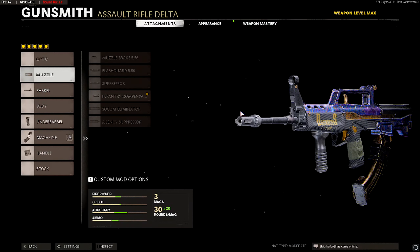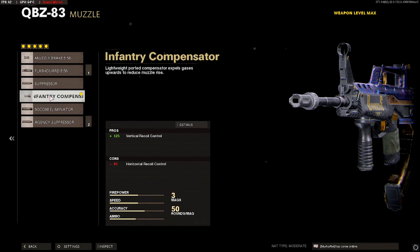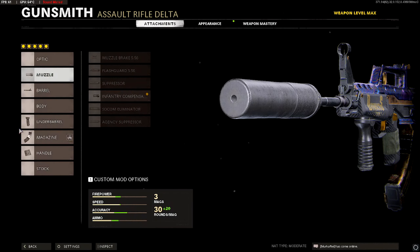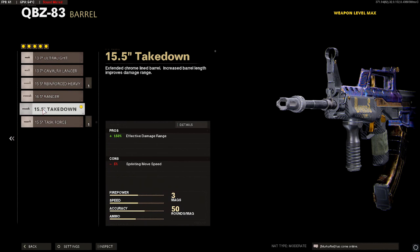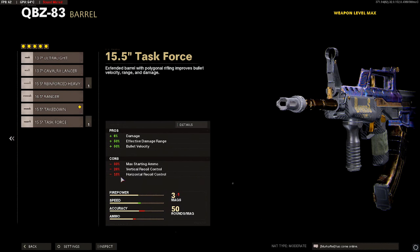Alright, let's get into this QBZ class setup for today's video. We were using the Damascus Elite blueprint. For the muzzle we did use the Inventory Compensator — reason why we went with this is because you actually get less horizontal recoil. The SOCOM gives negative 12 horizontal recoil but the Inventory Compensator is actually negative 8, but it also helps out with vertical recoil too, so that's pretty awesome.